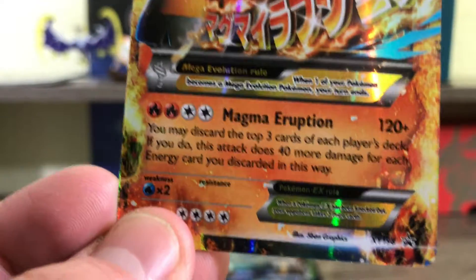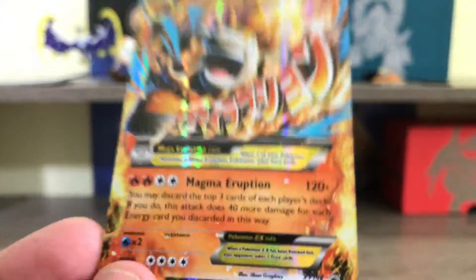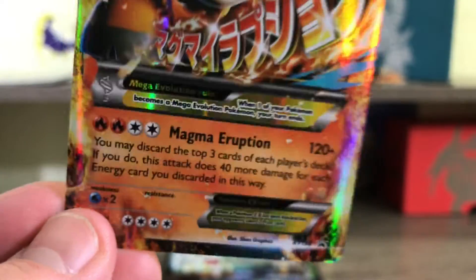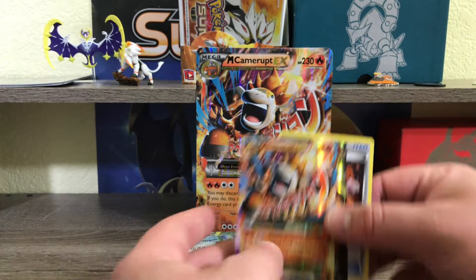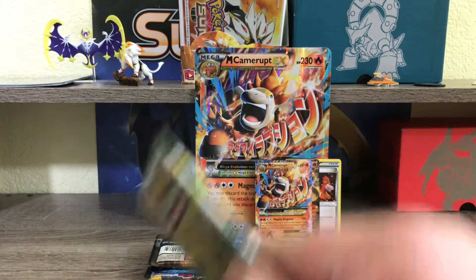This attack seems oddly familiar: you may discard the top three cards of each player's deck; if you do, this attack does 40 more damage for each energy card discarded in this way. I want to say that's almost the exact same attack on the regular Camerupt card. I feel like this is a recycled attack even if it might do more damage. I know there's a Camerupt card out there that does something similar. Anyway, sorry for that random tangent — I just actually read the card for the first time right now and it got me thinking.